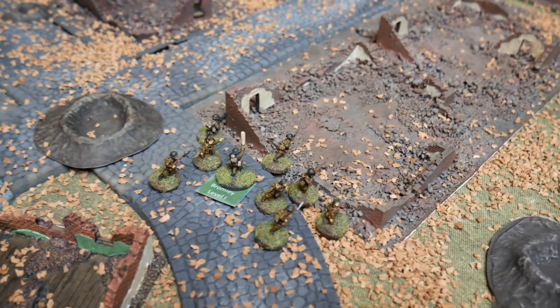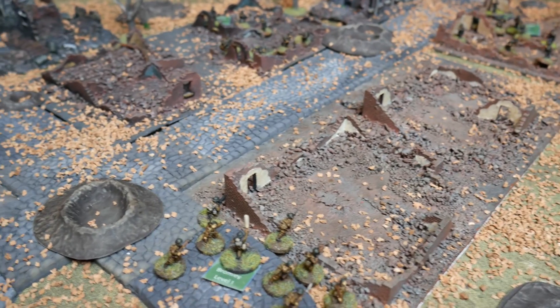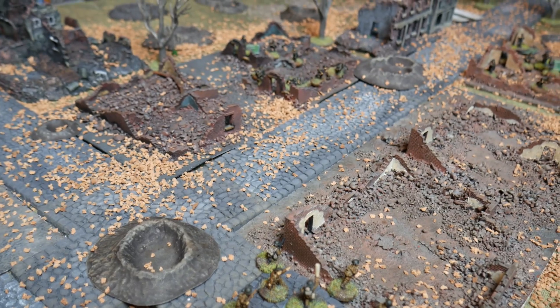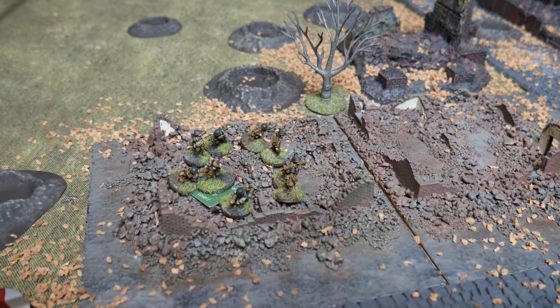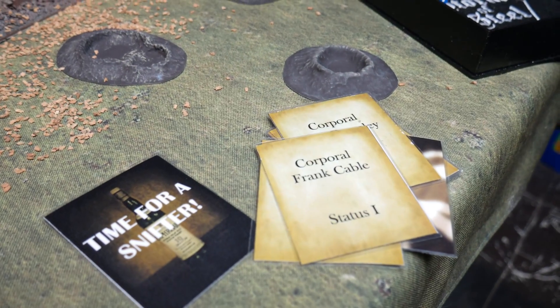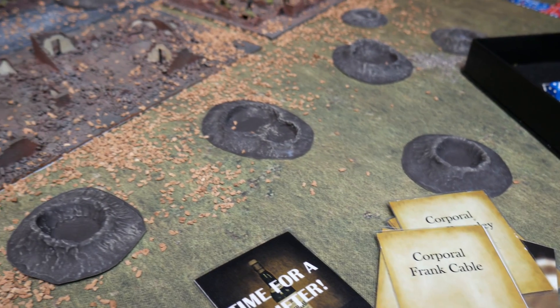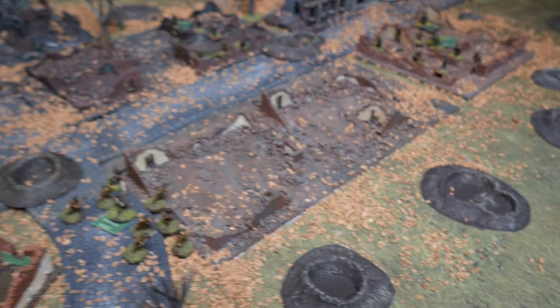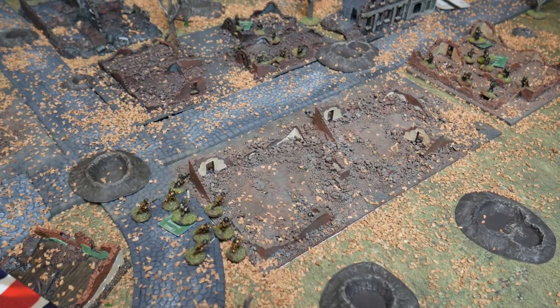Here we have Bert Bromley and his boys — they've got the Lewis gun and they're wanting to get it set up to fire down the long axis of the main road. Over here is Corporal Cable and his chaps. They can't do anything this turn but their cards have been put into the deck. They'll all get shuffled together with the Germans — fingers crossed the Australians will be able to get the jump on the Germans, otherwise they may be sitting targets.